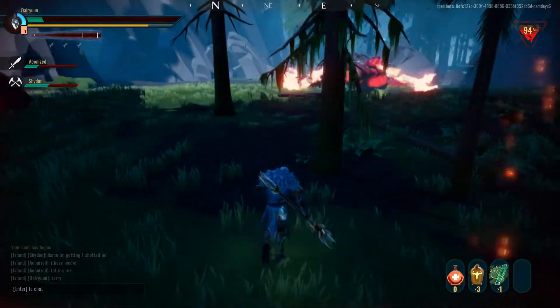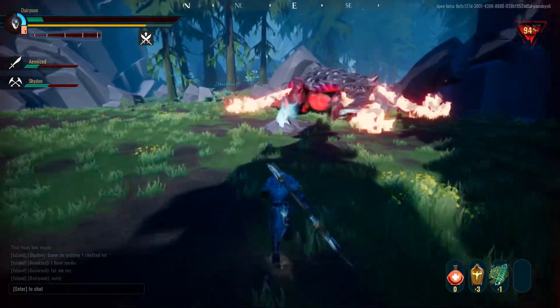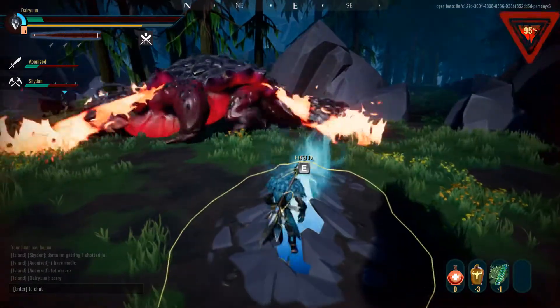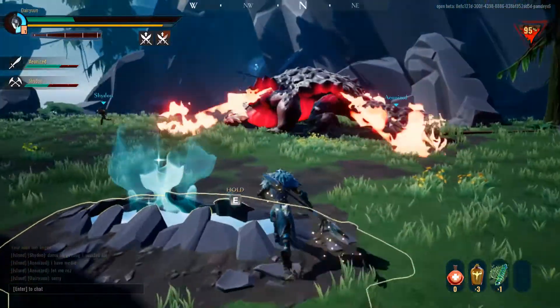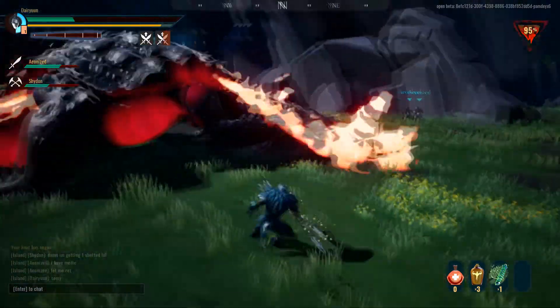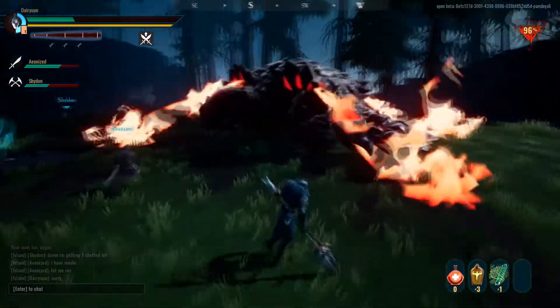Just put a tree between you and a fireball and you're safe. I'm only taking the one from the rift because I want to save it for my teammates. He really doesn't like our chain bleed user.